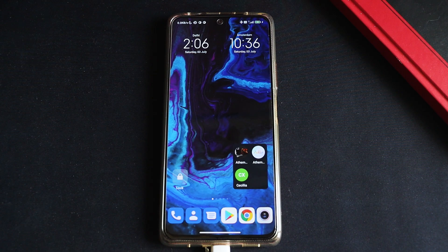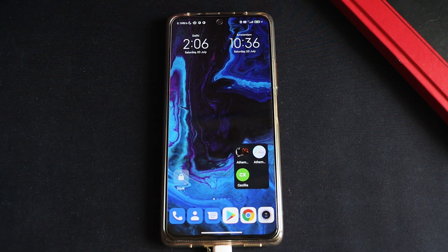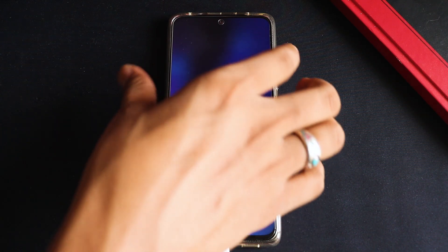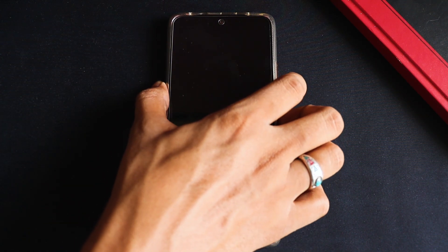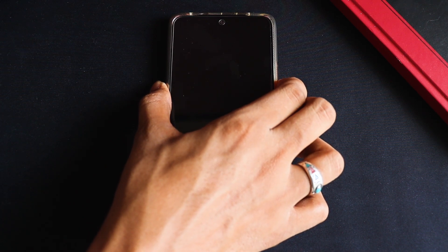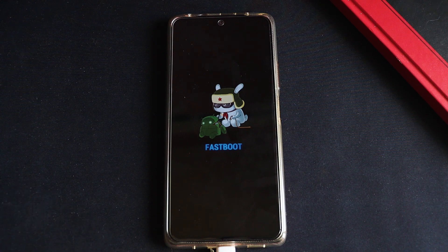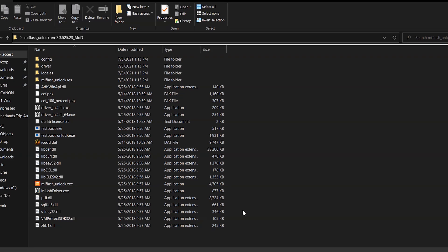Once your mobile is bound with your Mi account, do not remove your SIM card or factory reset your phone, else you'll have to do all these steps again. Make sure your phone is connected with a good quality USB cable to your PC. Then turn your phone off and press the Volume Down and Power buttons simultaneously — you'll see the fastboot bunny logo, meaning your phone is now in fastboot mode.